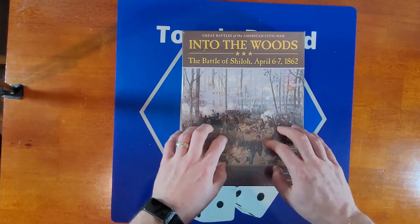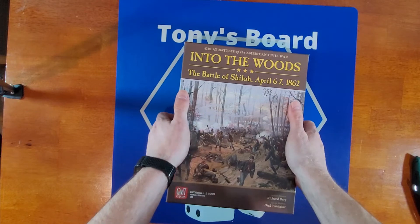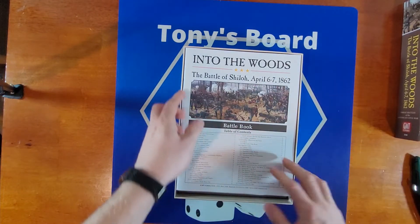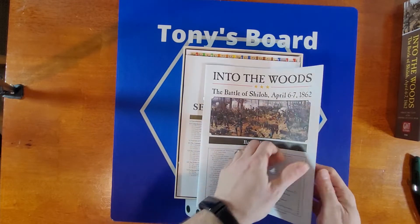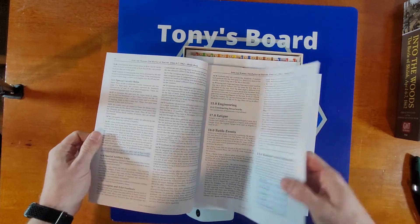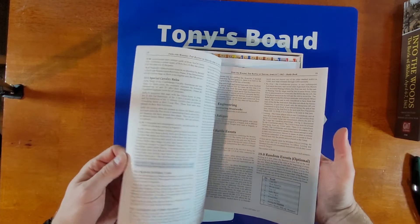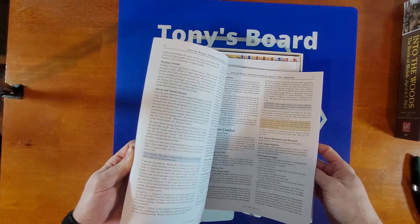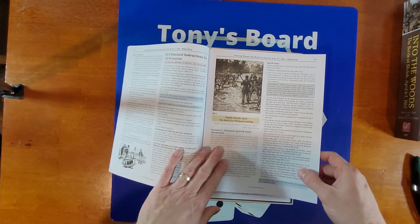It's kind of a heavy box, it's got a good weight to it. The shrink wrap is now off, let's open this up and see what we get. Okay, battle book. So this has all the scenarios as well as individual rules. It looks like battle events. Scenarios start really on page 13. There are random events on this one, so you're really looking at 10 pages of module-specific rules. Not too bad.